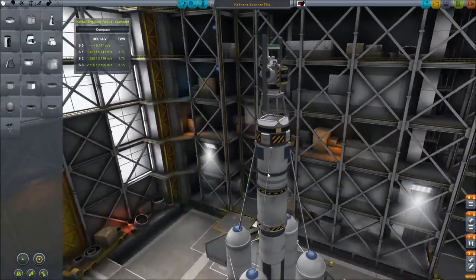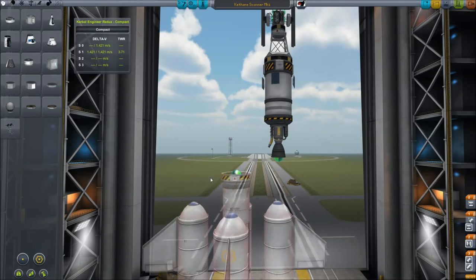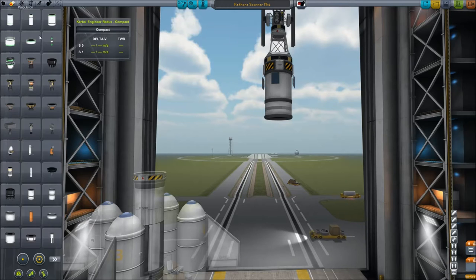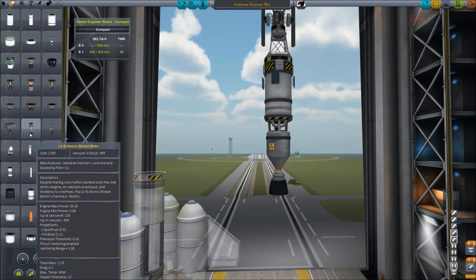In this episode I plan to take this little satellite to the moon. The first thing I'm going to do is take this engine off and put on this atomic rocket motor. That is a much more efficient engine.